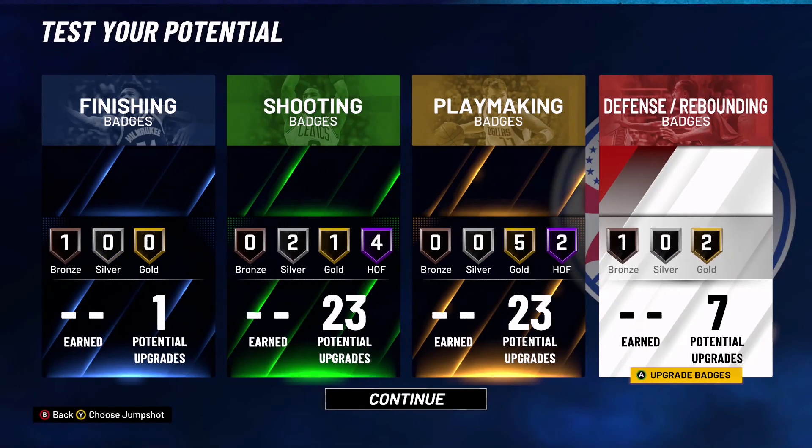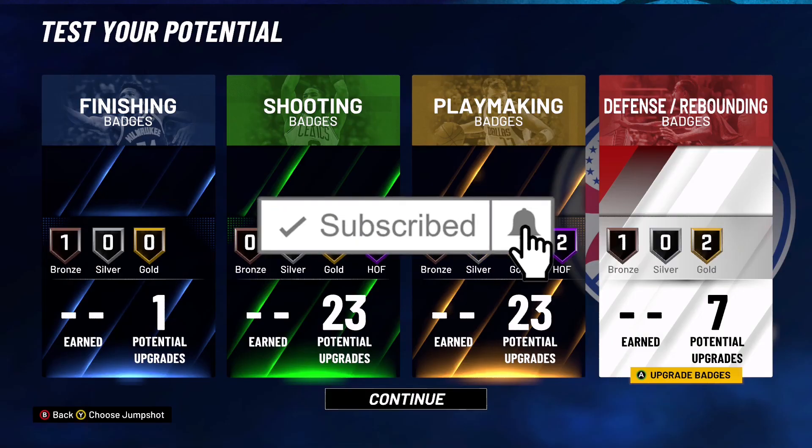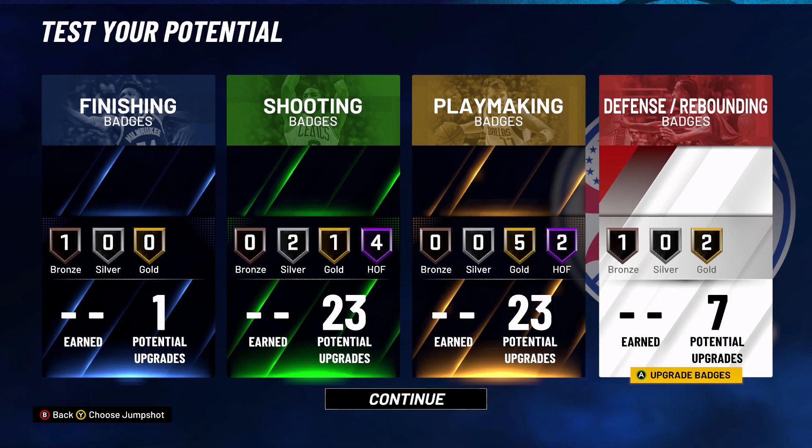That's the stretch playmaker build. If you have any suggestions for badges or attributes, put them in the comment section below — I'll be checking it out. If this video helped you or you enjoyed it, make sure you hit the like button and subscribe. I'm trying to reach 600 subscribers, so make sure you hit like and subscribe. And yeah, I'm out!